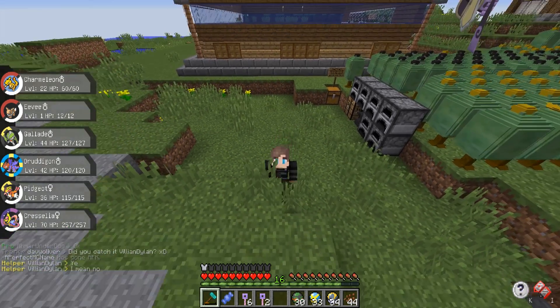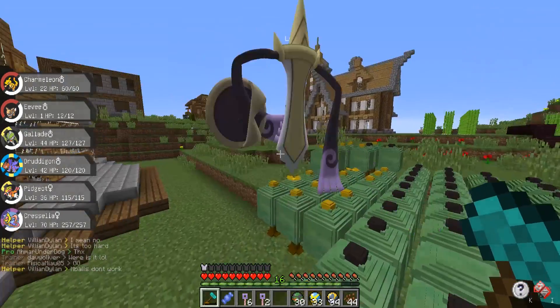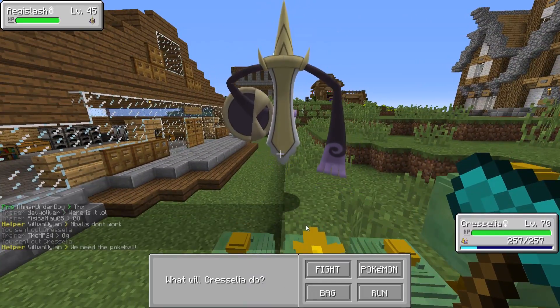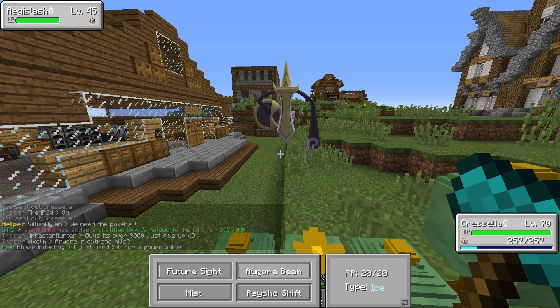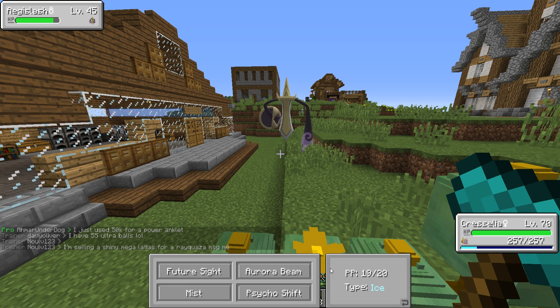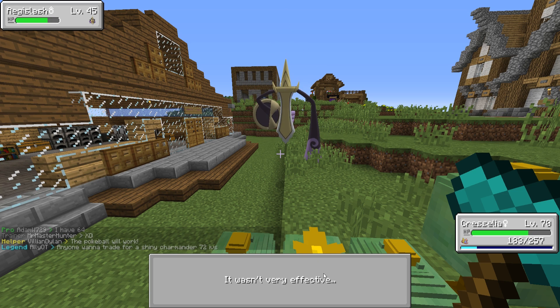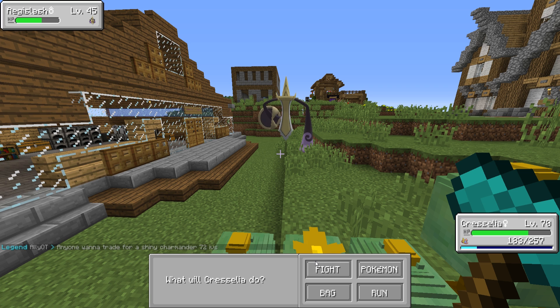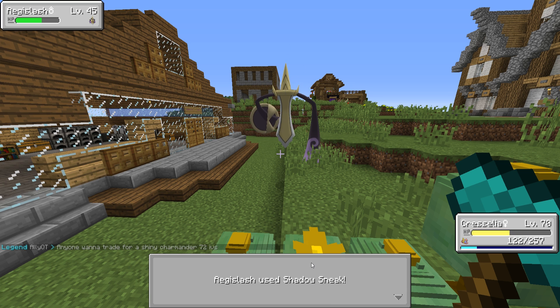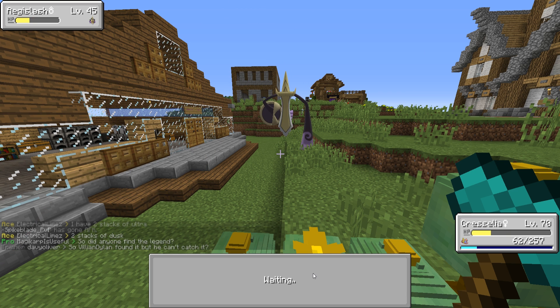Let's go ahead and get into battle with this Aegislash before he despawns. The first thing I'm going to do is throw out my Cresselia — I don't actually know if Cresselia has any good moves to fight Aegislash, but I don't want to one-shot it. Oh, that's not very effective — okay we're good. Psycho Shift keeps failing, so maybe it can't affect Aegislash. Let's just keep whittling down its health with Aurora Beam to get it as low as possible. I'm going to switch over to Gallade to try to put it to sleep once we get it down to red.